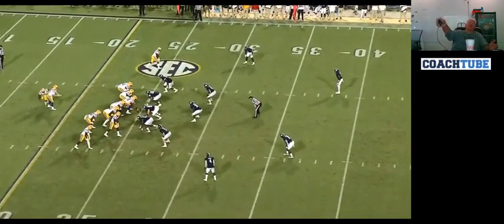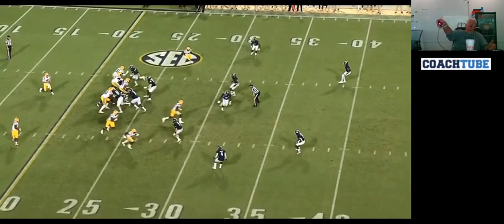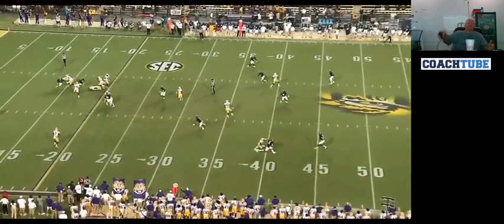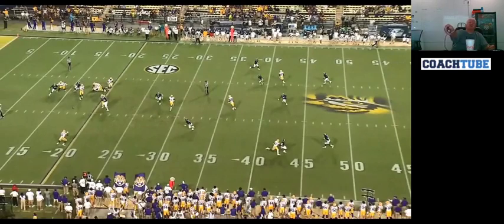A little wrinkle to it: we run our vertical game and we shallow our X right here. If they stay in zone, then we high-low it right here with the X and with the running back. You can see if this guy was carried vertically too much, we get the ball to the running back. This guy came off right here; we can still read the bender. They took care of that, but we replace it with the X sitting right there.